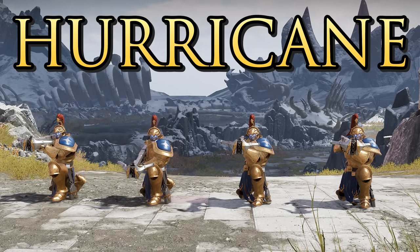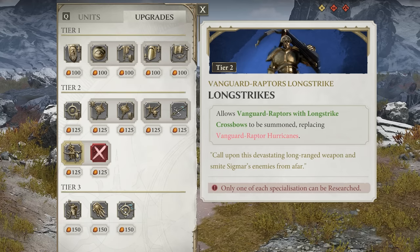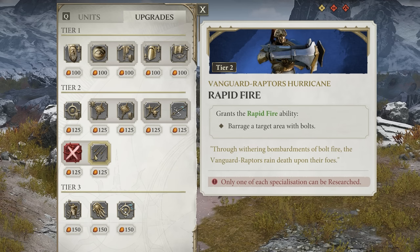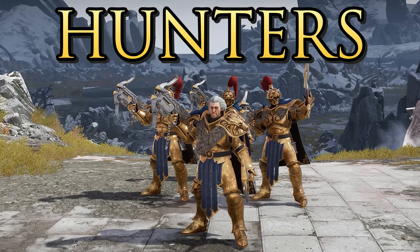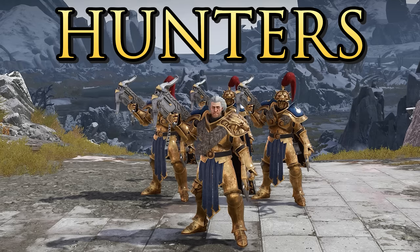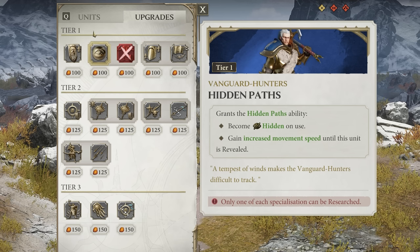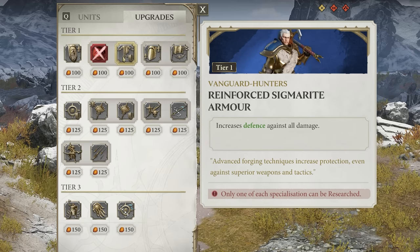The Vanguard Raptors Hurricane are your basic ranged unit with no abilities but better survivability than most low tier ranged units. They can be upgraded and turned into Vanguard Raptors Longstrike, giving them longer range at the expense of damage — very useful on the right map — or you can keep your Hurricanes and give them a barrage AoE attack for extra damage. The Vanguard Hunters are a dual-role unit with a short ranged missile attack that can also get into melee well. They have the charge ability, the Astral Compass to reveal map areas, and can be upgraded to go hidden with increased movement speed or given increased defenses.